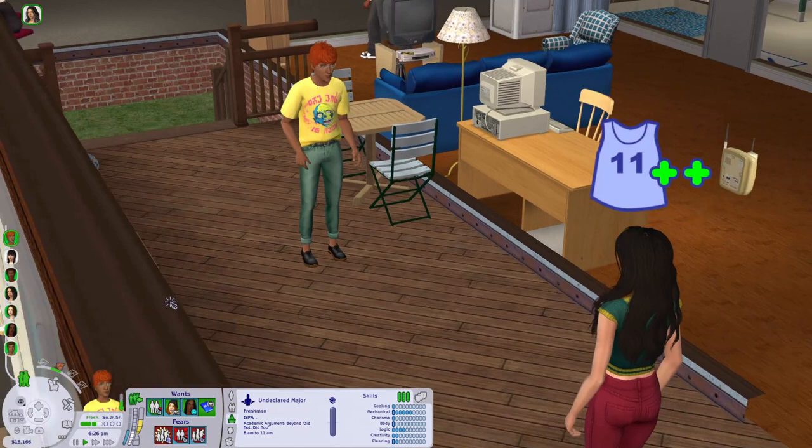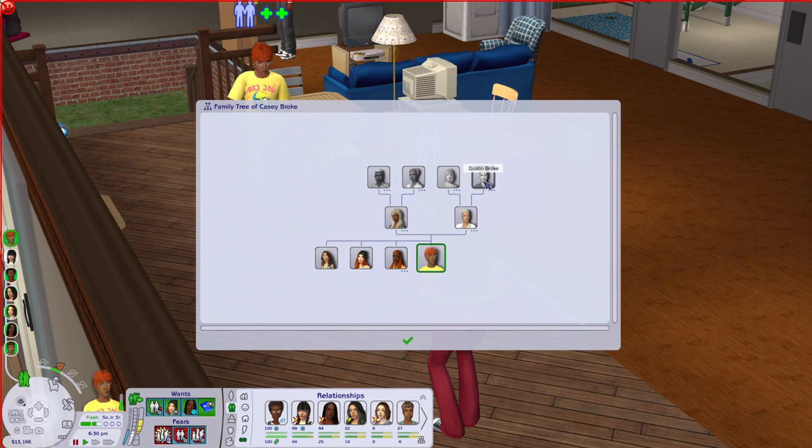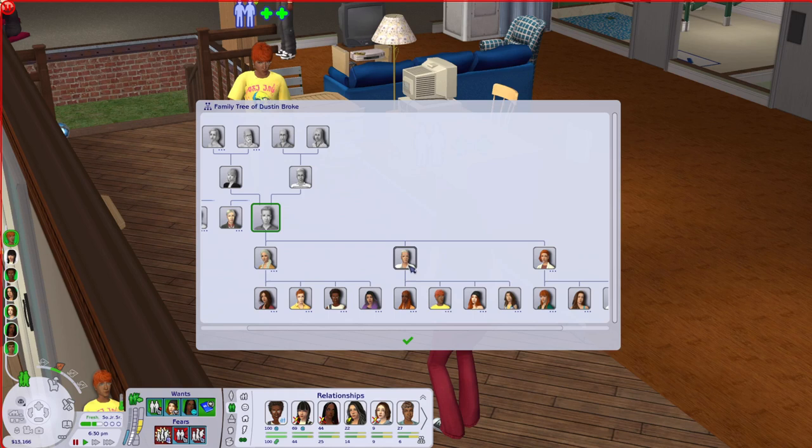The first one on the list is Casey Broke — we have lots of Brokes in this rotation, the Broke family has spread out massively. Casey is descended from Dustin Broke. He's Dustin's son Cameron's second child. Aaliyah is already graduated, and his two younger siblings are Brianna and Delilah — they're still back in Pleasantview.